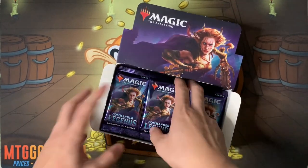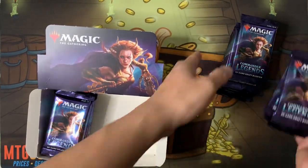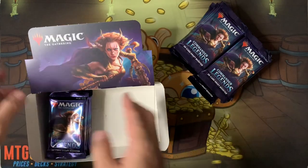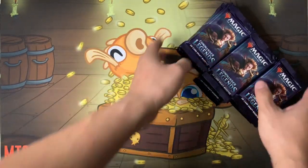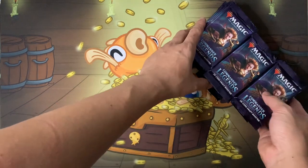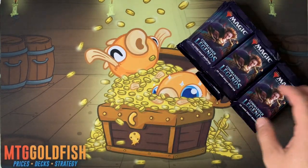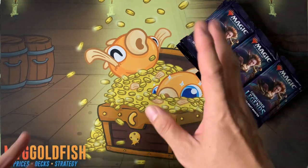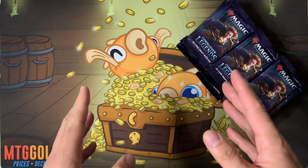The commanders I want are Obeka, Ayumi, Yurlok — whatever his name is — Belbe, and others. We'll see what we get. Of course we want Jeweled Lotus. I'll talk about Jeweled Lotus when cracking packs. Let's get right to it!